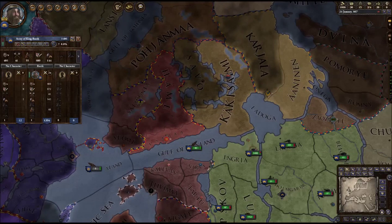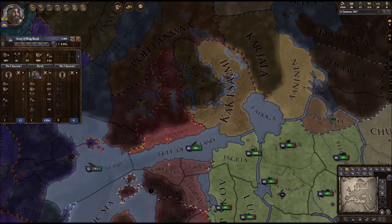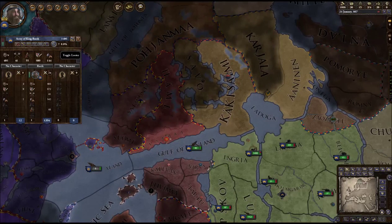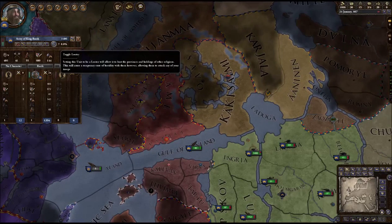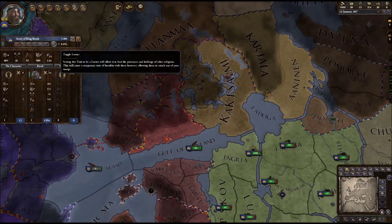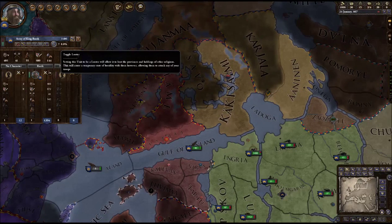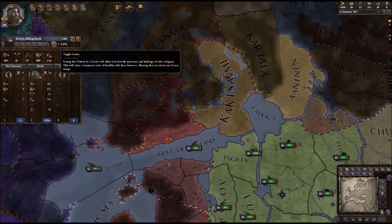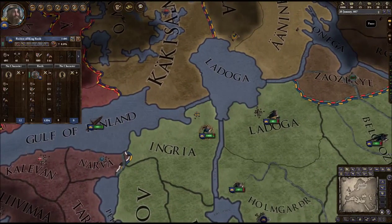Go all the way to the right where it says 'Army of King Rurik,' all the way to where it says 1,406. Now go down just a tiny bit and go to your left, and you should see a blue — sort of white — icon that looks like a stick with a blue axe attached to it, right next to the skull, to the left of the skull. That says 'Toggle Looter.' Setting this unit to a looter will allow it to loot the provinces and holdings of other religions. This will cause a temporary state of hostility with them, however, allowing them to attack any of your troops. We're going to click that, and at this point this is a raiding army. The morale of the troops dropped halfway — just like a mercenary army, when you set an army to raiding their morale drops a little bit. They need to get prepared for the raid.